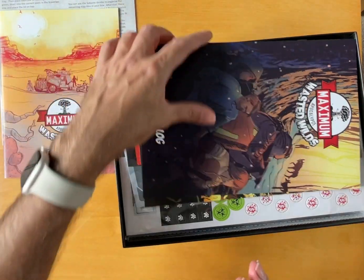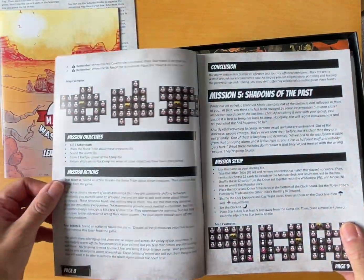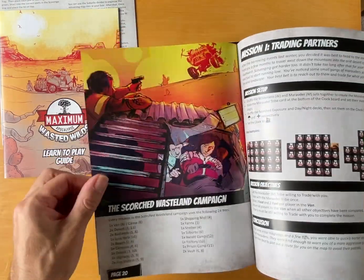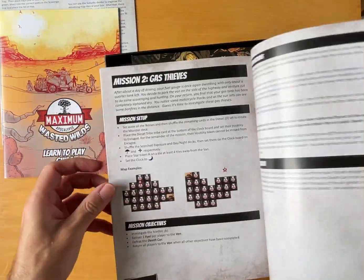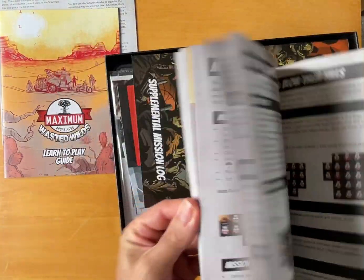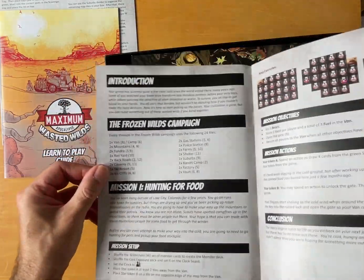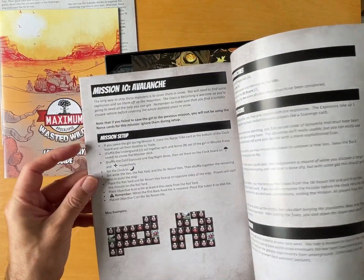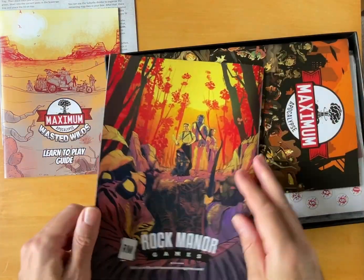We've got a mission log. This will be setting up the missions — spoiler alert, don't pause the video. So how many have we got? Yeah, we've got ten here, and then we've got another ten at the back — eleven at the back. There's a campaign, a couple of campaigns. Frozen Wilds campaign looks like that's the first ten, and then a Scorched Earth campaign. So that's pretty cool — 20 missions.